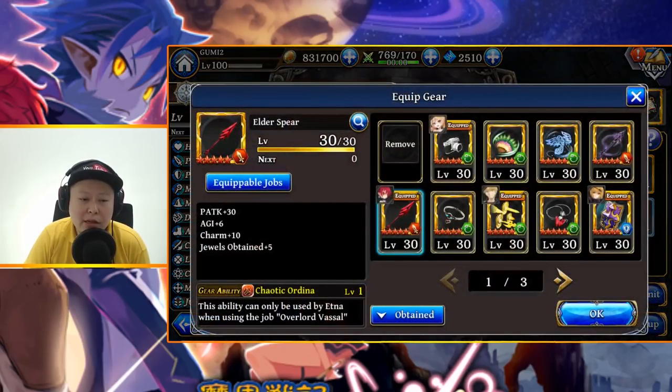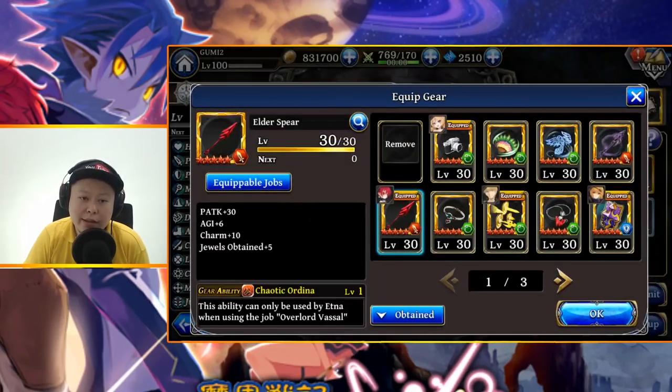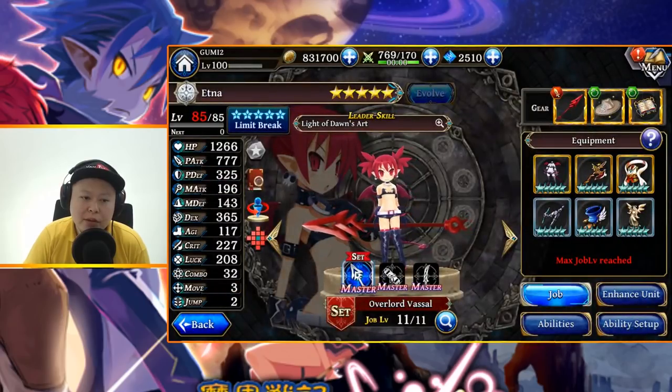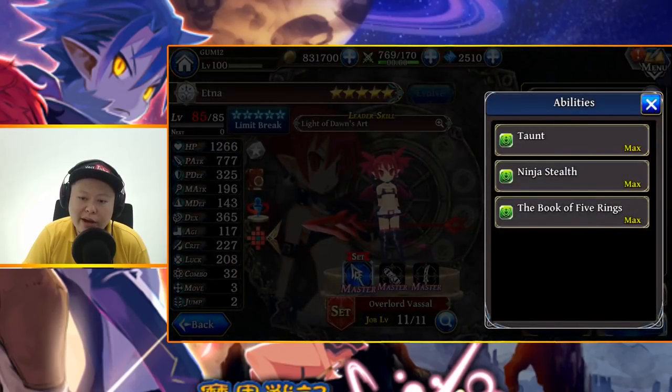The special gear has Attack 30, Agility 6, Charm 10, and Jewel Obtained plus 5. The master ability greatly raises own P-attack, P-def, magic defense, and agility for three turns — seems quite a powerful buff. It fits with Battlefield Drama, which is an Agility 10 gear, making agility 117.